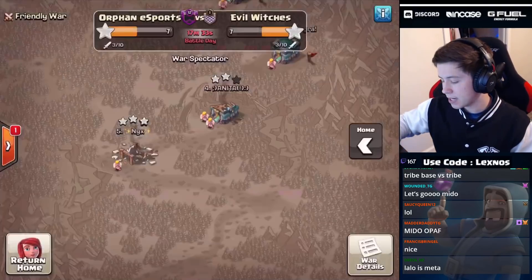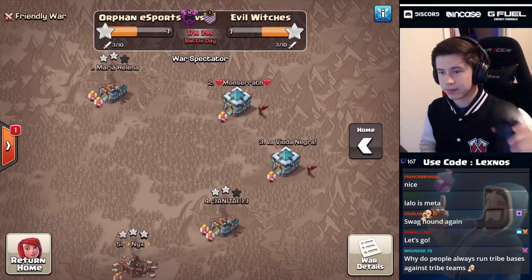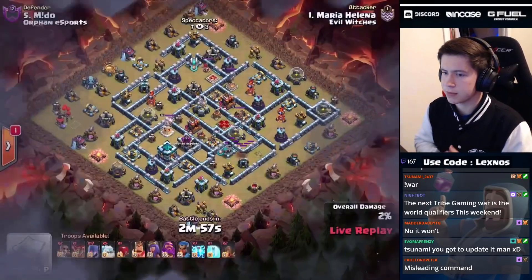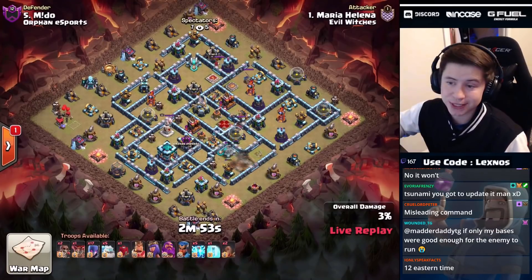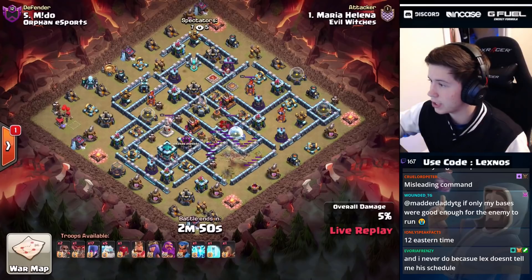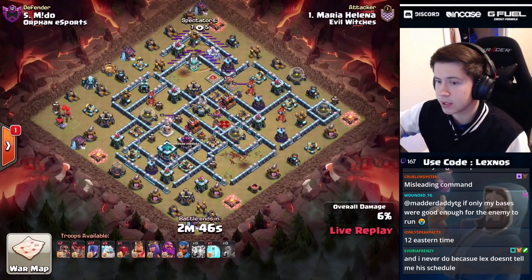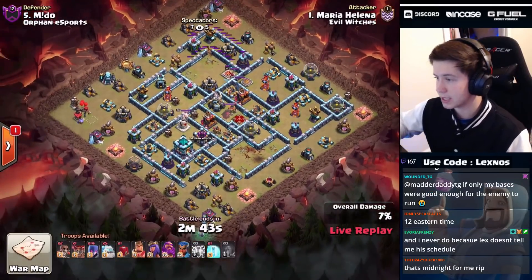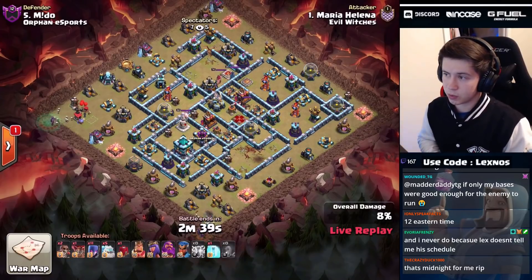All the pressure right back onto Evil Witches - they need to triple again to take the lead. Evil Witches are in with a mass witch attack - it suits their name! We're gonna zap quake both scattershots - both scattershots are down! We're just gonna send all these witches in with five ice golems and two super wall breakers.